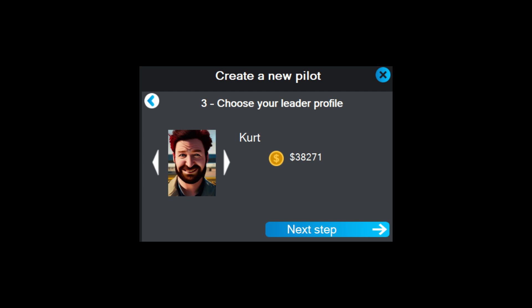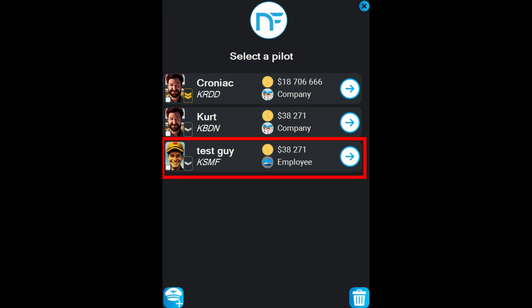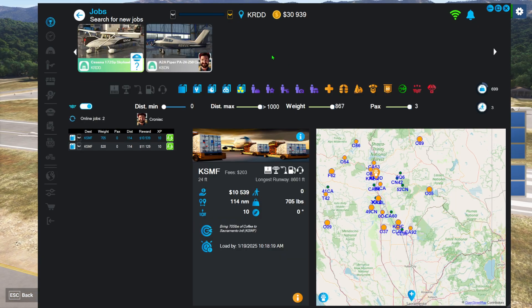Select your main company, give your new employee a name, and tell it where he's going to be based — we'll put him at Redding, because that's where I know the job is. Then click create pilot and that'll put him into the game. I already have 'test guy' set up, so we'll go back to that. Here's test guy — he's already at Redding.